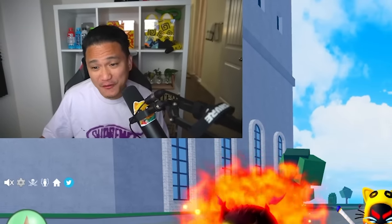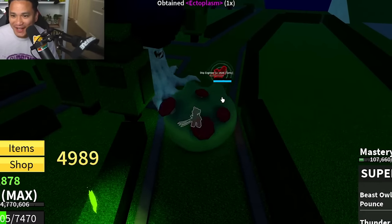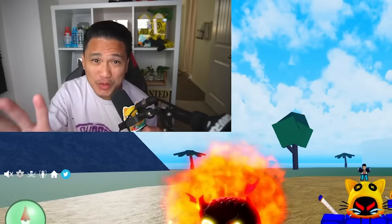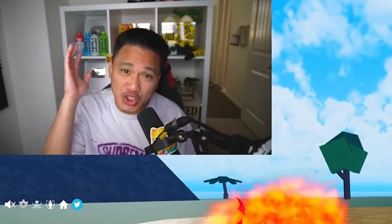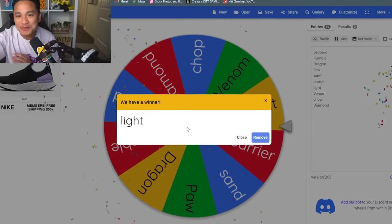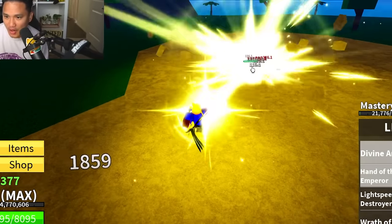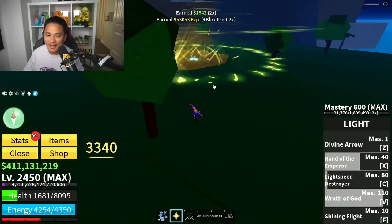Getting our mystery fruit from the raid castle — it's Rubber Fruit, but we already used Rubber, so we go to the mystery wheel. Good news: we still have Leopard and Dragon on our list. Bad news: we already wasted Buddha Fruit and still have Chop on the list — that will be our downfall. Rolling and we get Light Fruit with five skills: Divine Arrow and Hand of Emperor. Stone can't even come close with Light Fruit — one more hit and Stone is dead.